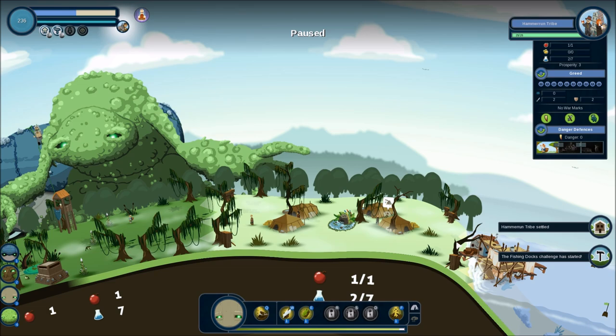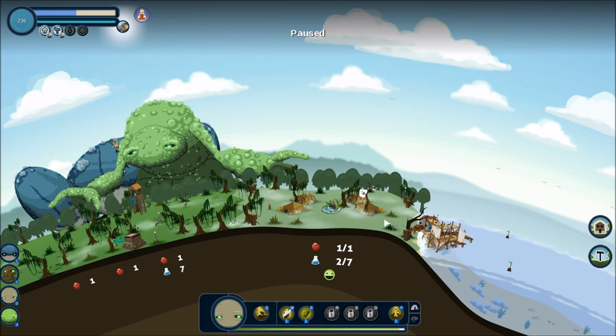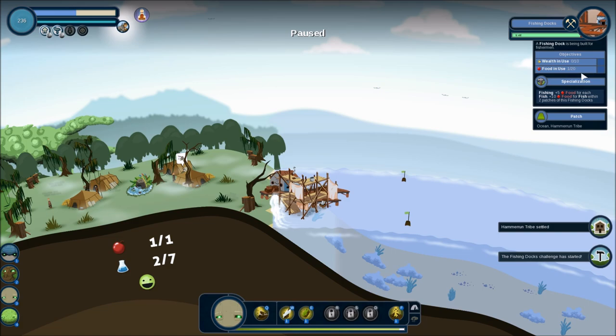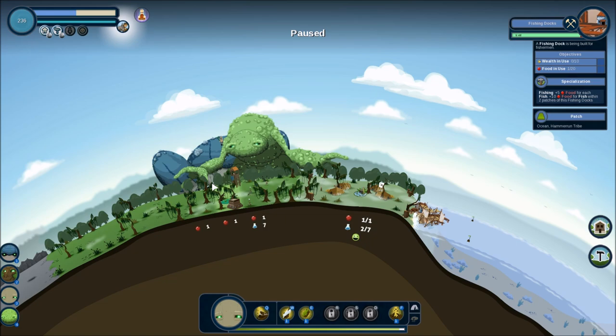Let's pause for a second — whoa, he really is a fishing dock, that's really cool! Where's your fishing dock? Oh, that's the tribe — that's a fishing dock challenge, here we go. Wealth 10, food 20, so we don't have very much of that going at all.